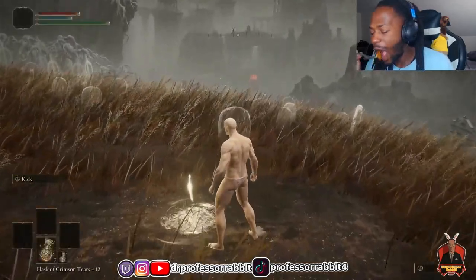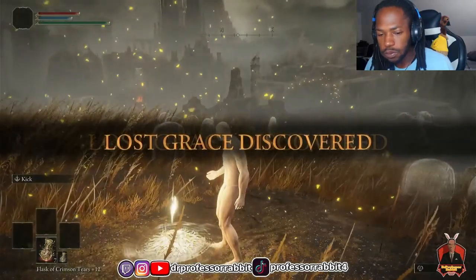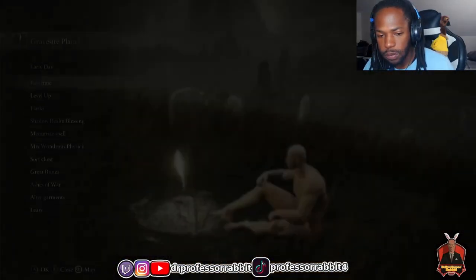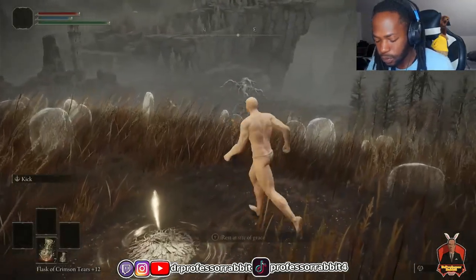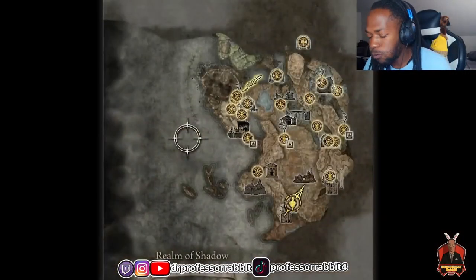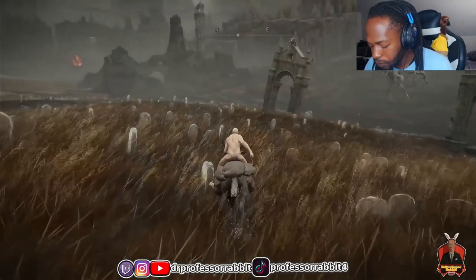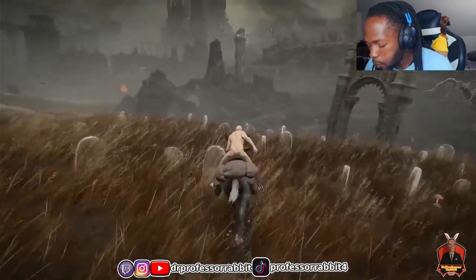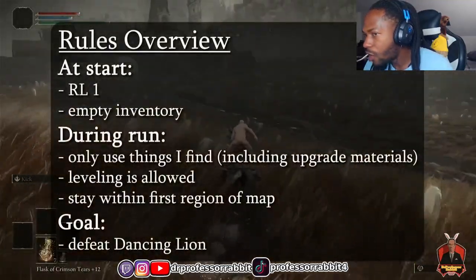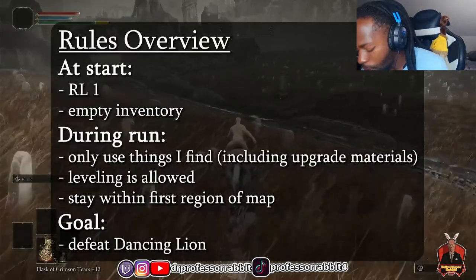Leveling up is fair game, but there's one very important feature of this challenge: since I'm only using things I find, that includes upgrade materials, so going back to the Round Table Hold to buy smithing stones is off limits. I'm also restricting myself to only the first region of the map — the Gravesite Plains — to make the challenge more interesting by limiting my options. The goal is to defeat the first major boss, the Dancing Lion.